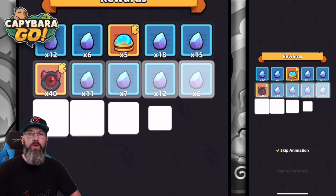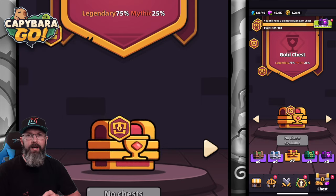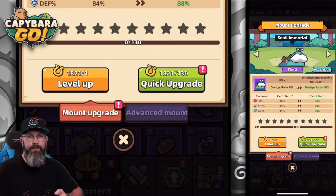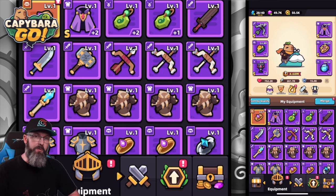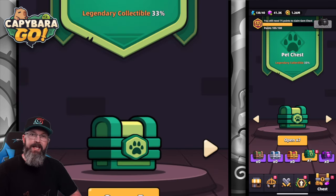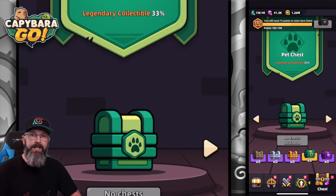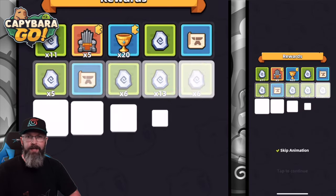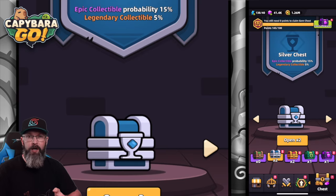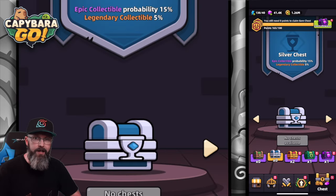The gold chests give 20 points and this is where we get meteoric iron, which we use to upgrade our collectibles. With the pet chests — the green chests — this is where the big points come from. These give you 50 points every time you open one, and we typically get pet food out of these. All of these also tend to give collectibles or at least puzzle pieces towards unlocking collectibles.